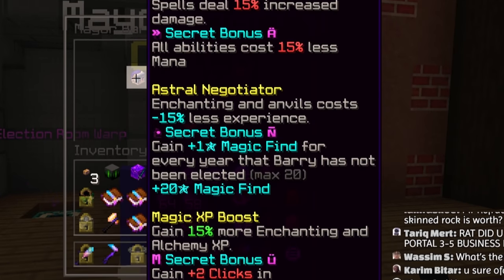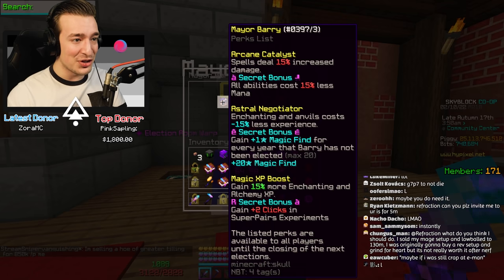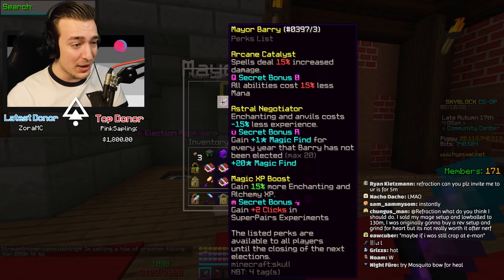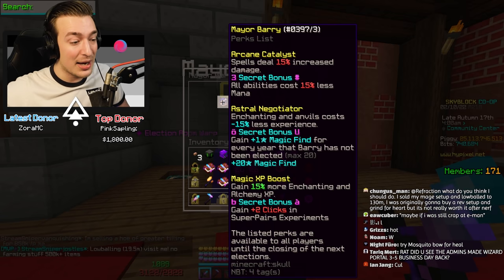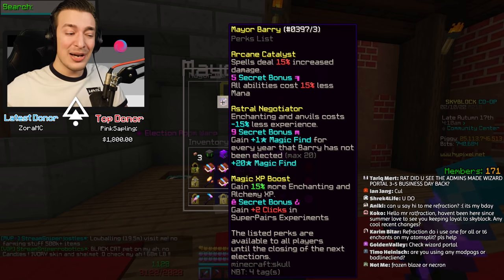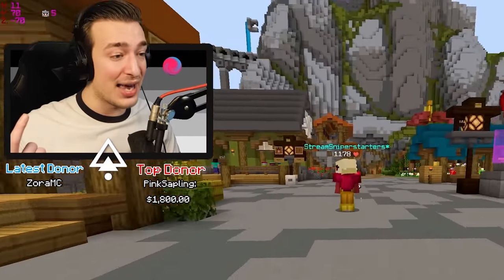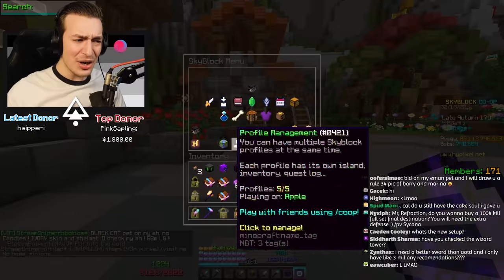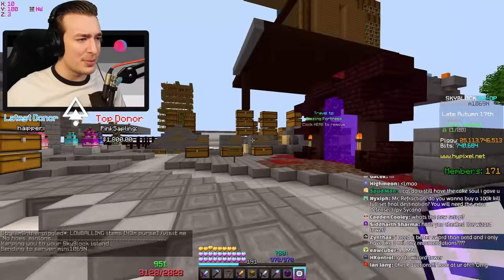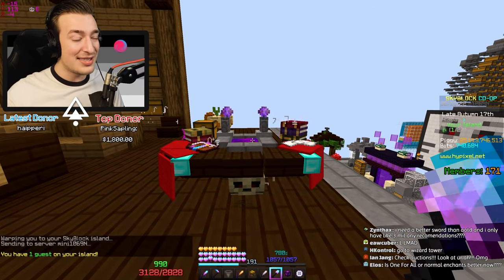The admins did the secret bonus thing which is a bit of fun. The secret bonuses are sick - 15% increased spell damage but 15% less mana, enchanting is cheaper which is nice for applying master stars, and 20 magic find beautiful. The plus two clicks in super pairs is nice, especially considering they upped the odds of getting T7 books. Let me just test my RNG on stream.